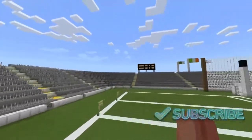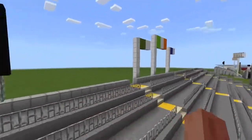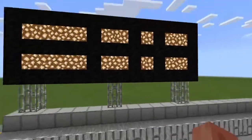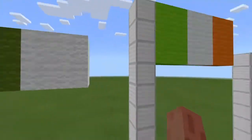Down this end we've got the scoreboard again — same design. This is going to be like the design of every scoreboard basically. And then here we have the flags as usual — the Fermanagh flag again.